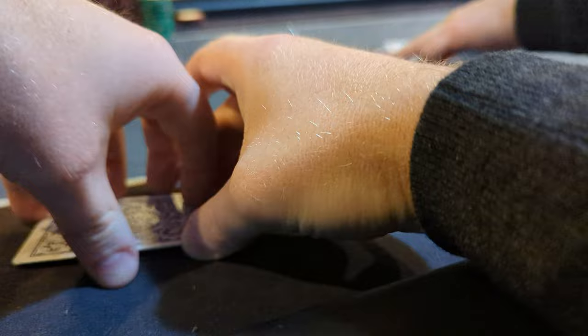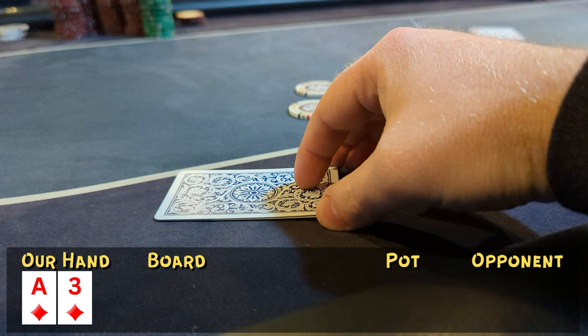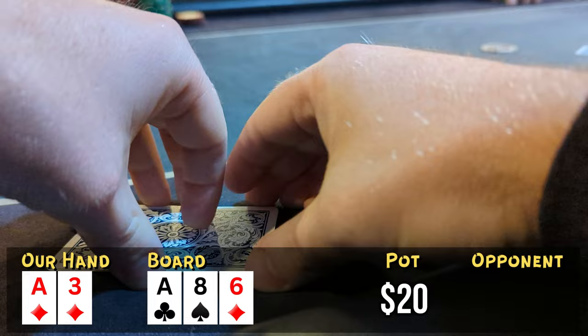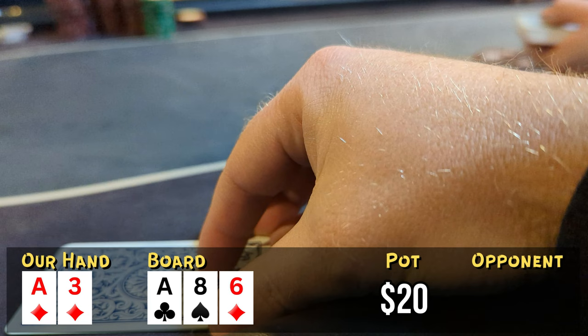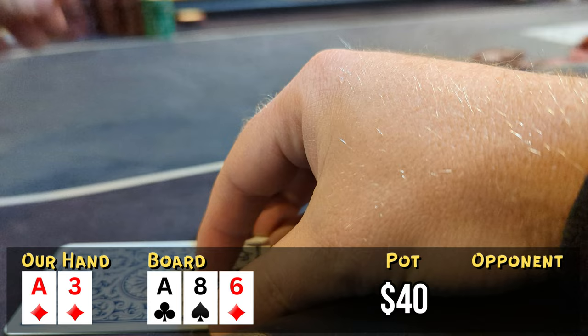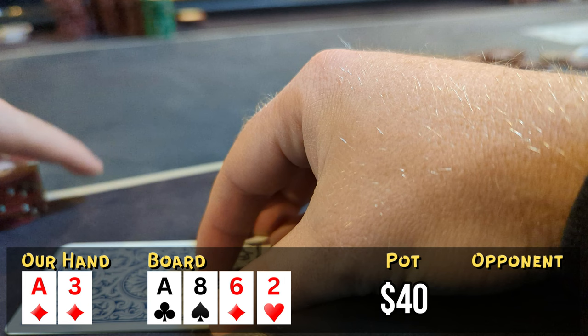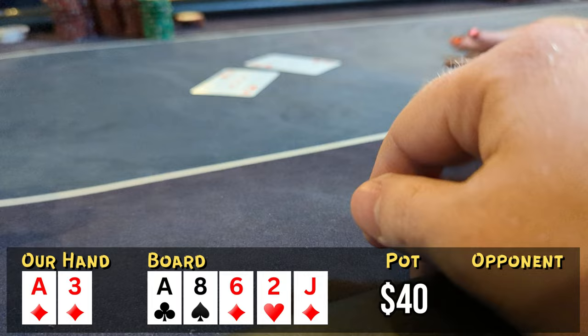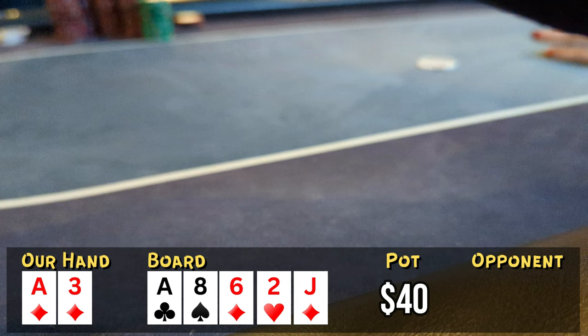Looking down at ace-three of diamonds — a suited wheel ace — we're sitting at about $300. We see a loose young player open to $10 from the button, I'm in the big blind and make the call, going heads up to a flop. It comes down ace-high with one diamond, not a bad flop at all. I check with 100% of my range. He bets $10 — I think about check-raising, but since he's the opener he could have a bigger ace, so I just call. Turn is the two of hearts, I check again and he checks back. River comes down the jack of diamonds. I check, he checks, I show down my hand and it's good against his 9-8 for flopped middle pair. We take down a small one — feels nice to get on the board.